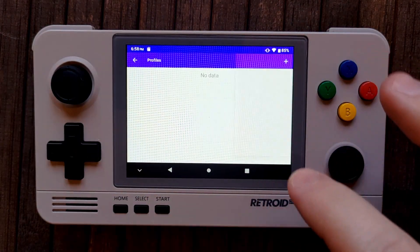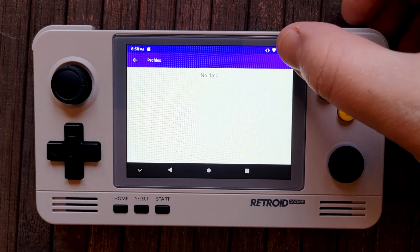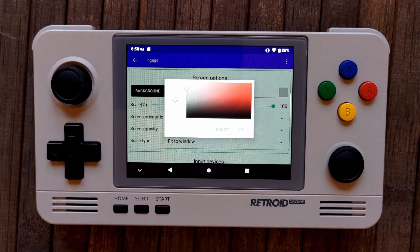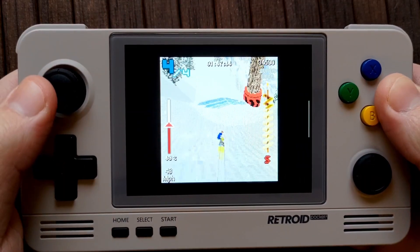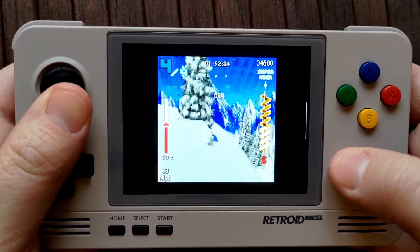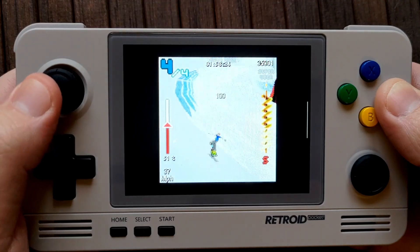Now tap Menu and Profiles. Here we can set global configuration files for the emulator — this is helpful for original N-Gage games because it means you only need to configure it once and your settings won't override the ones we already set for the 2.0 app. Tap the plus icon and name your profile, then tap OK. Under screen options, set the background to black, screen orientation to Default, and scale type to Fit to Window. Original N-Gage games had a slightly vertical orientation, so stretching the display doesn't really work here. On the bright side, this does give us some space for on-screen buttons, which we most likely will need.